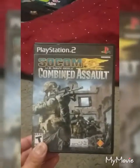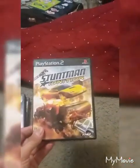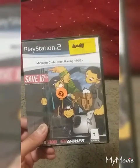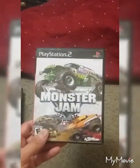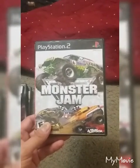Next up we have SOCOM U.S. Navy SEALs Combined Assault - that sells for a few dollars. Fast and Furious for PlayStation 2 - a few dollars. Big Mutha Truckers sells for like $5 or $6. SRS Street Racing Syndicate goes for about $4. Stuntman Ignition goes about $5. Need for Speed Hot Pursuit 2 is around $4. Ridge Racer 4 is around $4. Then we have Midnight Club Street Racing - it's not considered complete because it has an aftermarket GameStop box, so that one's only going to fetch about $2 loose, but I only paid $1 each. Monster Jam went for about $8. That was my first stop, and I'm definitely going to double my profits - no problem.